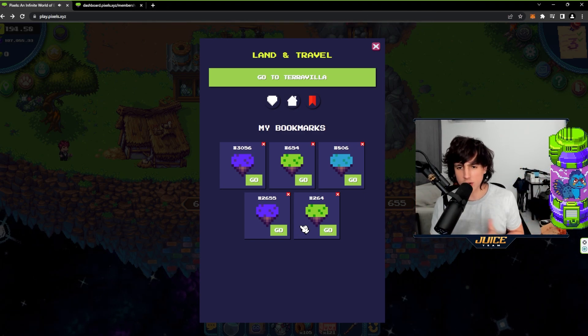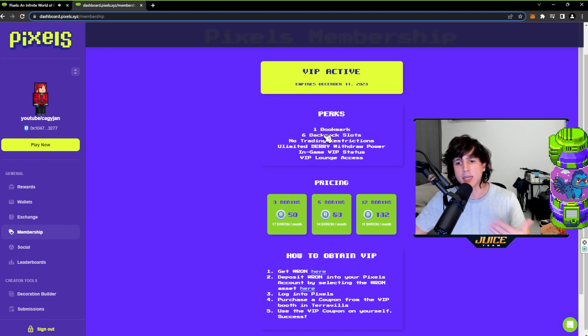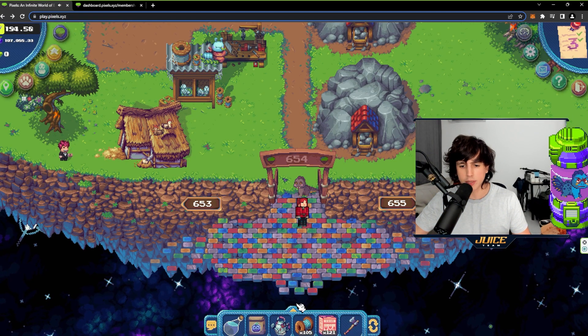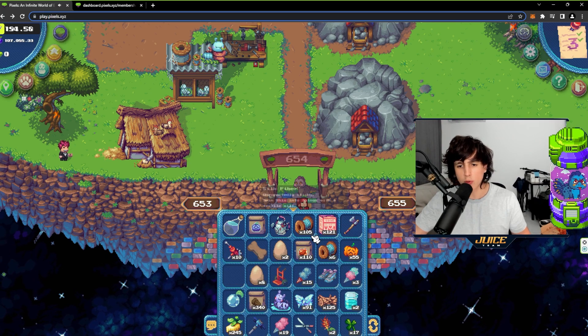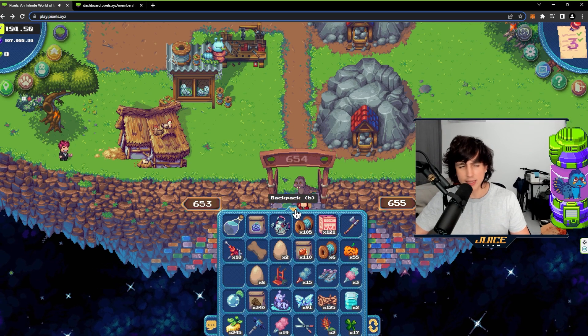The next perk is six backpack slots — pretty self-explanatory. You're going to have six more inventory slots, which is really handy.